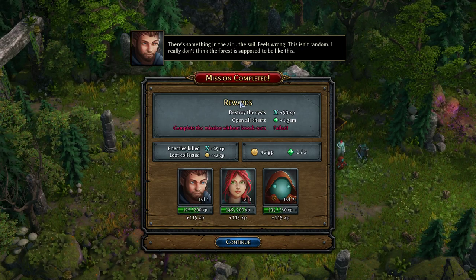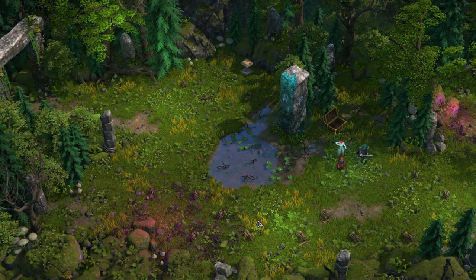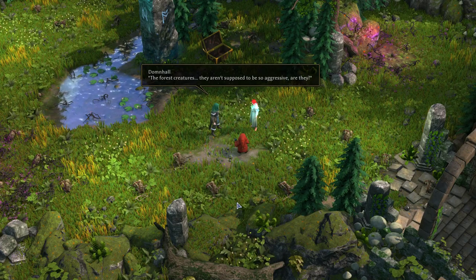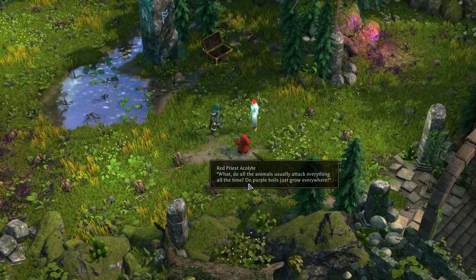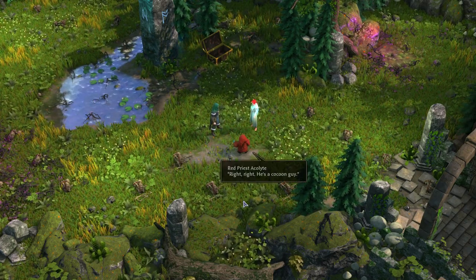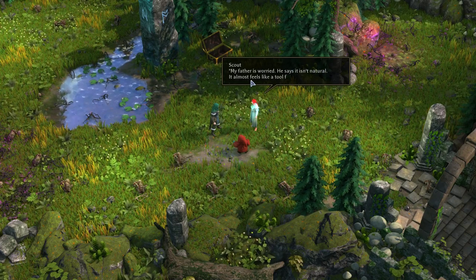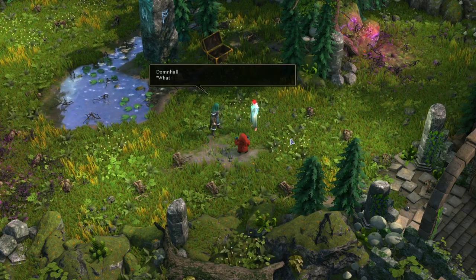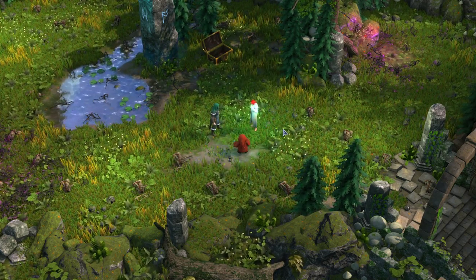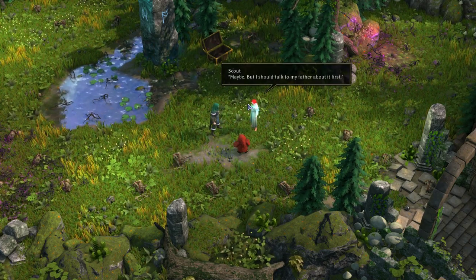There's something in the air, the soil — it feels wrong. This isn't random. I really don't think the forest is supposed to be like this. We're almost all leveled up — it looks like we're getting different amounts of experience, I guess based on kills. The forest creatures — they aren't supposed to be so aggressive, are they? Do purple boils just grow everywhere? You really are out of it, aren't you, big guy? All this is being caused by the cancer. My father is worried — he says it isn't natural. It almost feels like a tool for controlling the forest. What was it that knight said? They were after this — a pendant. It was my mother's.